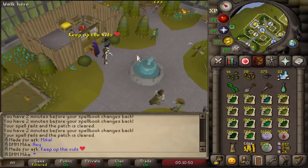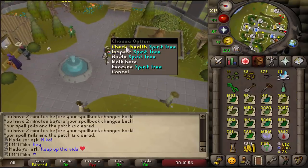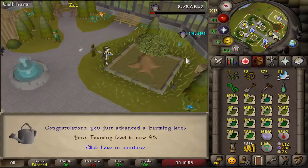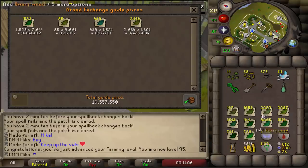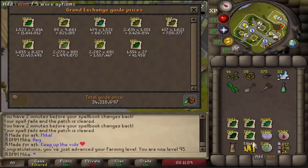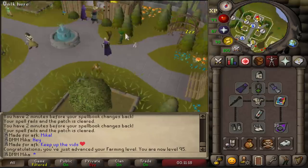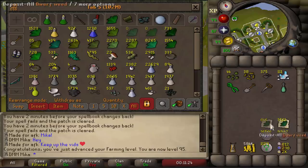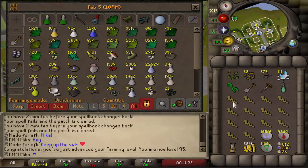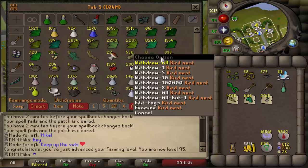A lot of you guys started watching my videos when I started my Iron Man series, and others started when I began my Deadman mode series. Many people have been asking where my Iron Man videos are. The truth is I'm still playing it, but doing very slow things right now — such as Agility and Farming. If we price check all the herbs I've farmed while playing my main and doing Deadman mode stuff, I have over 44 million worth of harvested loot. After 99 Farming, I'll convert those into potions, which should pay for 99 Herblore. I have a bunch of secondaries and supplies ready. Just wanted to show that 95 Farming milestone in this video.